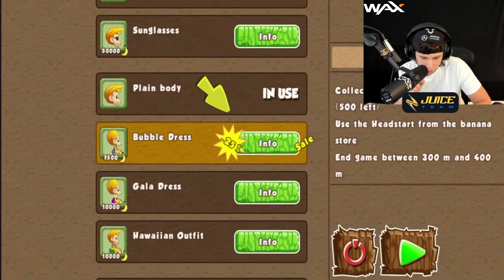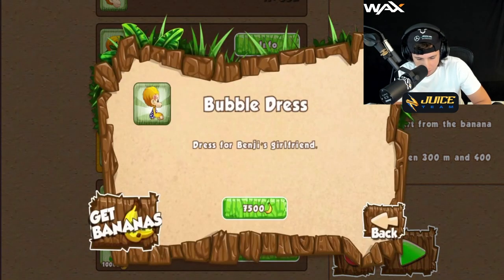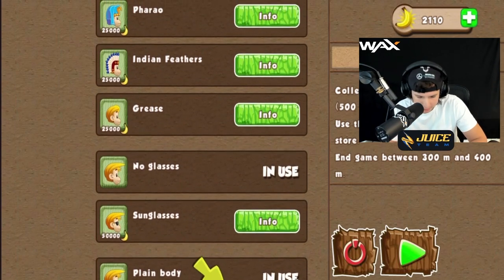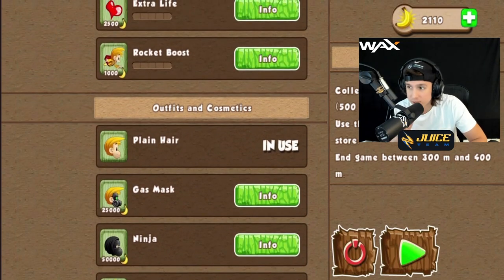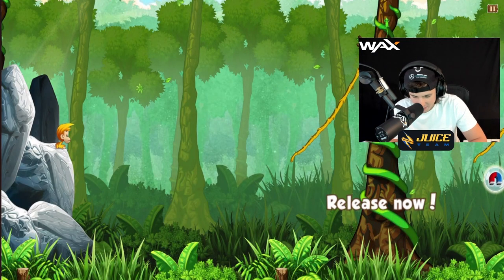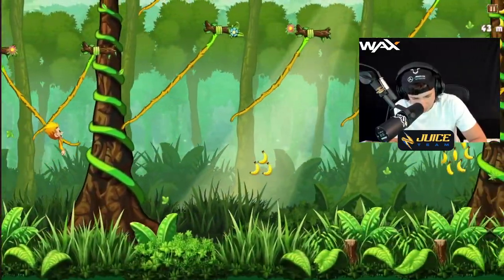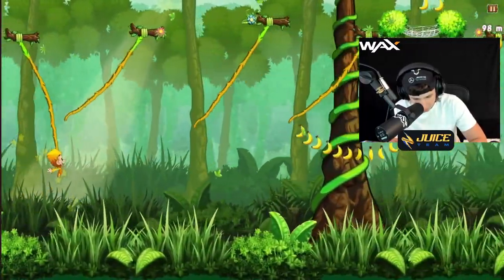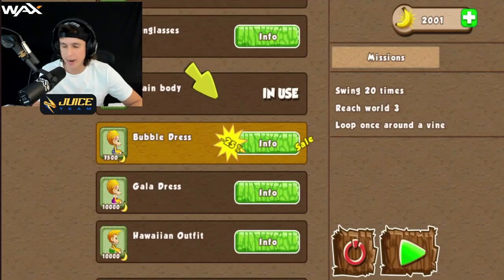We're going to start in story mode. Right here you can spend your bananas on different things for your character or for Benji's girlfriend. I haven't earned enough bananas yet. To play, you hold and then release to launch — you have to make sure you hold before you land on one of these vine ropes. The goal is to collect as many bananas as you can without falling.